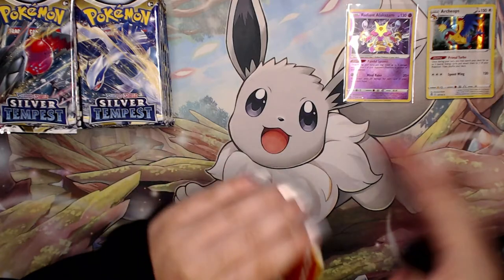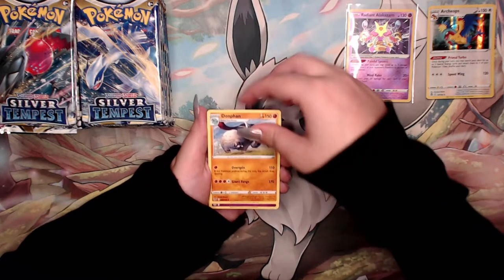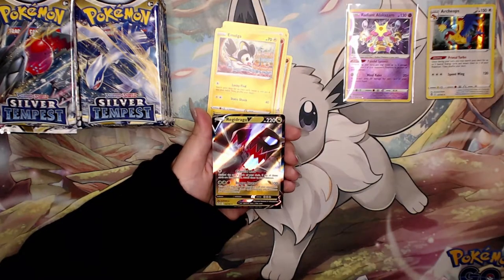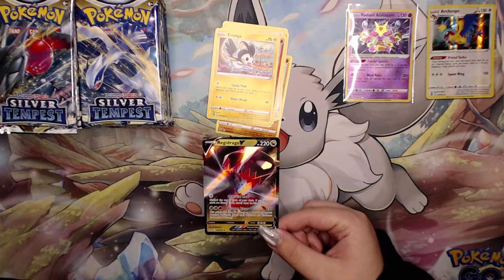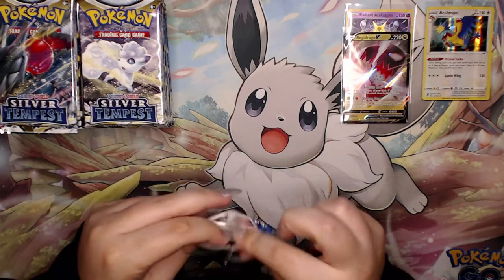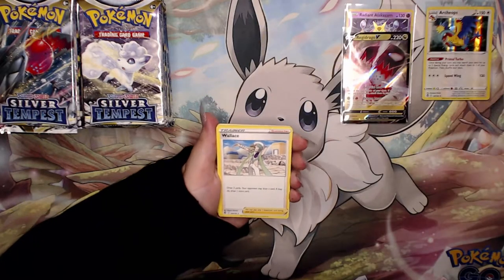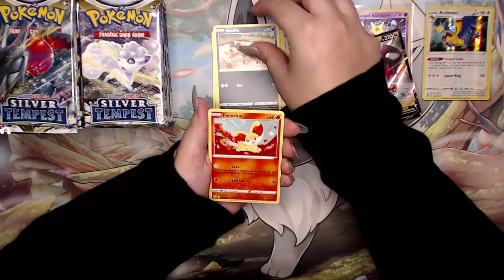Diving into the third pack. I'm going to try and make booster box openings a little bit quicker for you guys. I realize that I do take a little while opening packs. These artworks are so pretty though. I just have that feeling this is going to be the next slept-on set - like Fusion Strike was. The Gengar prices have gone through the roof, Espeon's gone up. It's definitely a set that was slept on, and I think Silver Tempest is going to be next.